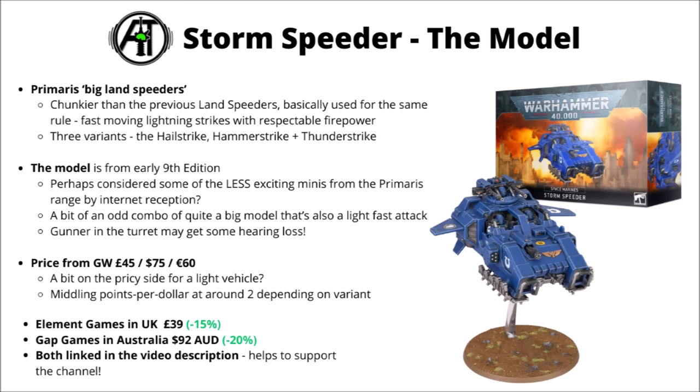In 10th edition, though, there's been a bit more of a draw to them with their unit special rules. Games Workshop seems to have decided that these guys are going to help out the rest of the army with firepower buffs — contributing a little bit of shooting themselves, but mainly marking a target to help out the rest of their gun line. If you're looking to pick one up, they're £39 from Element Games in the UK or $92 Australian dollars from Gap Games. They're linked in the video description, and any purchases made through the discount retailers does go to help support Warspear Tactics.